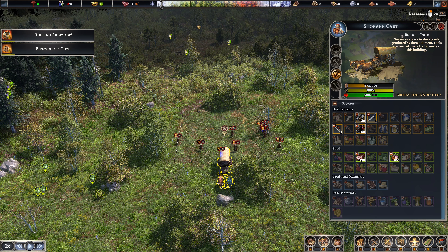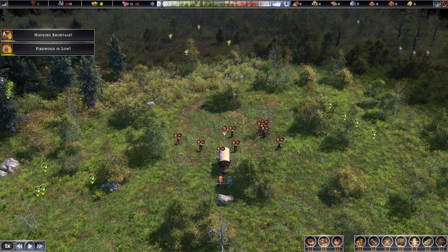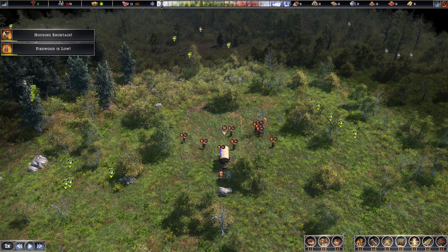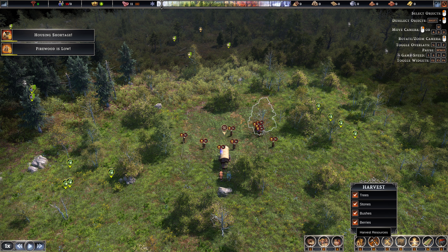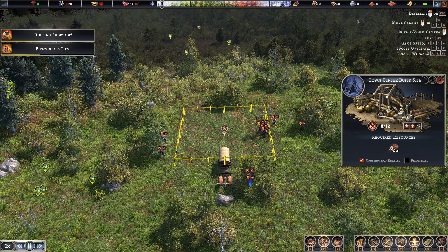This is our wagon — our storage cart that we came in on. You can see what we have so far and what else the game has to offer. Look at all these different types of goods, resources, and food. We have some tools to start, some arrows and bows for hunting, and a few swords. I still don't know if there's a way to tell someone to equip a weapon without assigning them to be a hunter or soldier in your barracks. First thing we need to do — they're going to start chopping down this tree because it's within our build zone, but we need to assign trees to harvest.